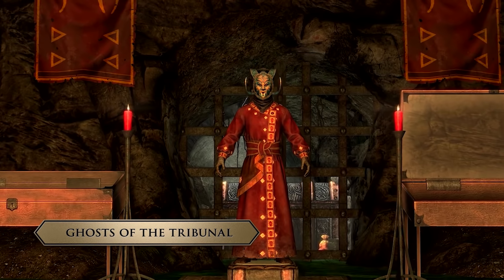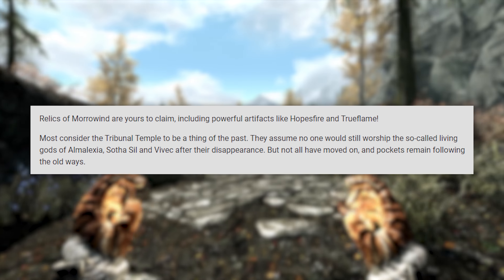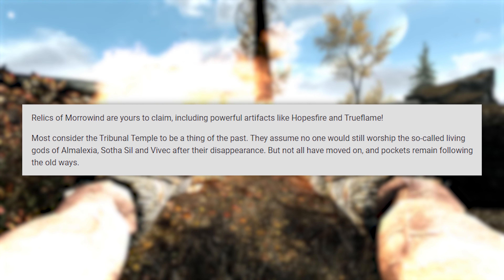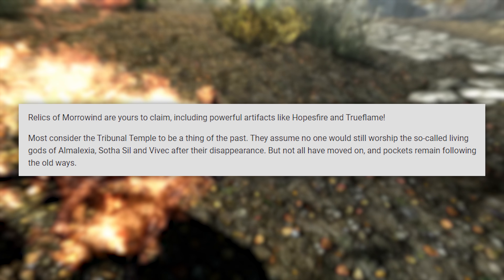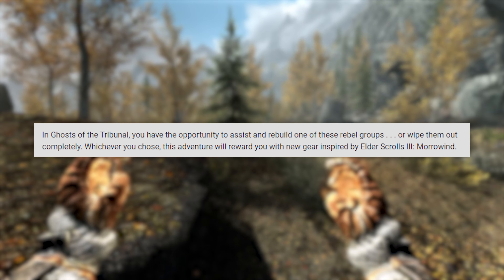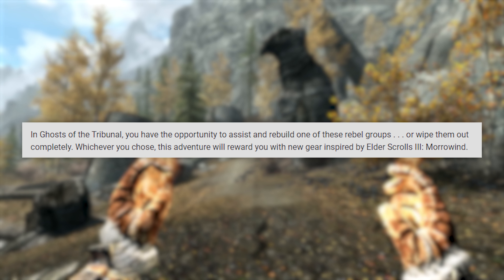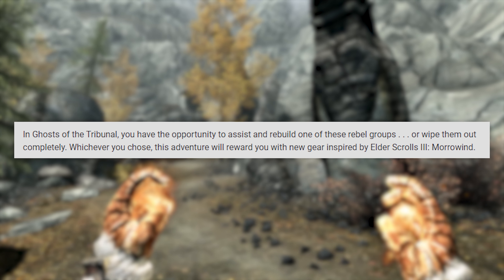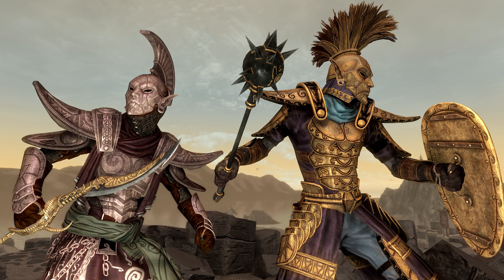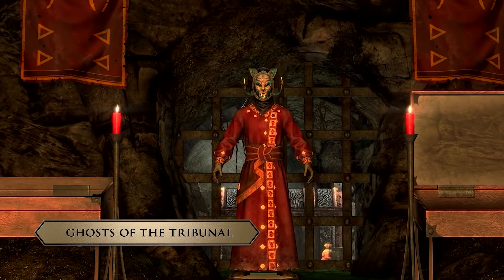Next is Ghost of the Tribunal. Relics of Morrowind are yours to claim, including powerful artifacts like Hope's Fire and True Flame. Most consider the Tribunal Temple to be a thing of the past, assuming no one would still worship the so-called living gods — Almalexia, Sotha Sil, and Vivek — after their disappearance. But not all have moved on. In Ghost of the Tribunal, you have the opportunity to assist and rebuild one of these rebel groups, or wipe them out completely. Whichever you choose, the adventure rewards you with new gear inspired by Elder Scrolls III: Morrowind — the armor of the Ancient Ordinators, the Holy Masks of the Tribunal, and weapons like Mage Bane, the Cleaver of St. Felms, and Skullcrusher. With this arsenal, face off against the vestige of an ancient foe.